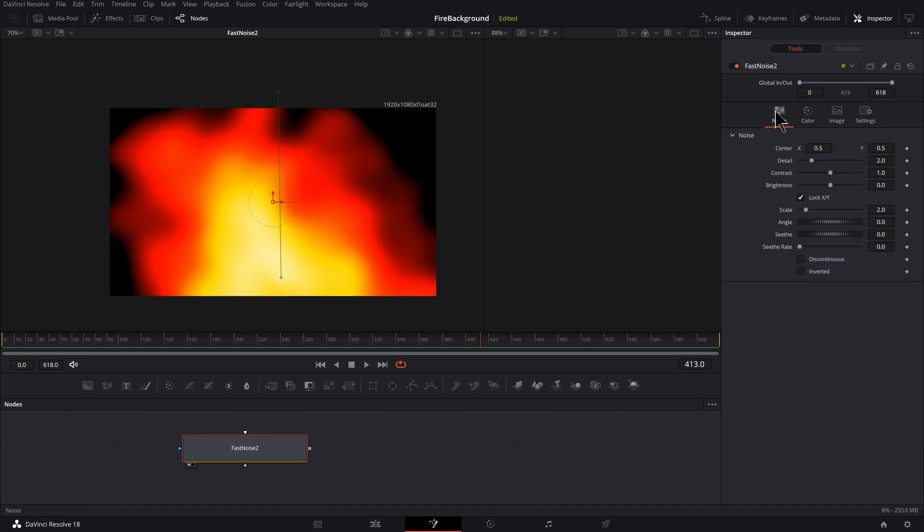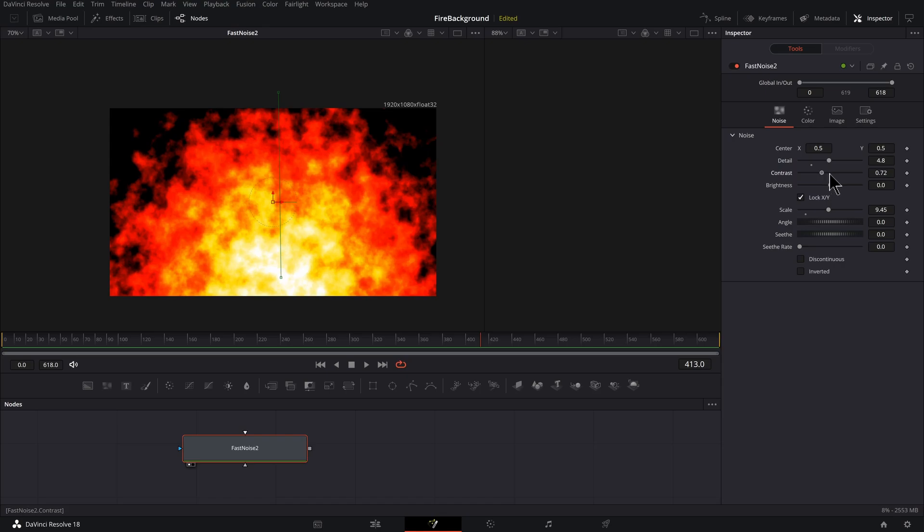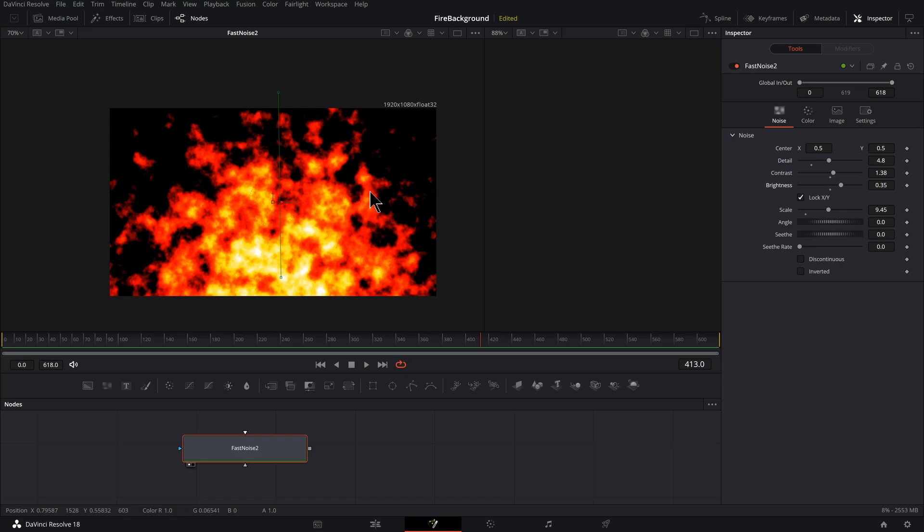Now let's click on the noise tab and start adding detail by literally dragging the detail slider up. I'll adjust the scale, then take the contrast and adjust that a bit, and then take the brightness and adjust that as well.